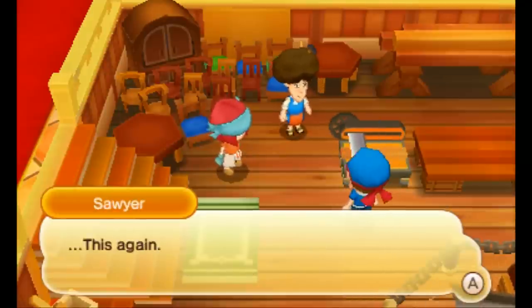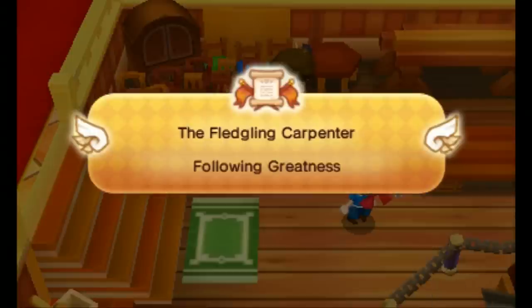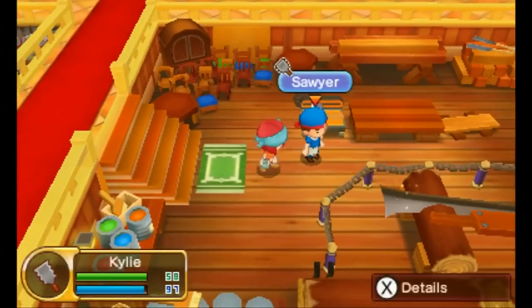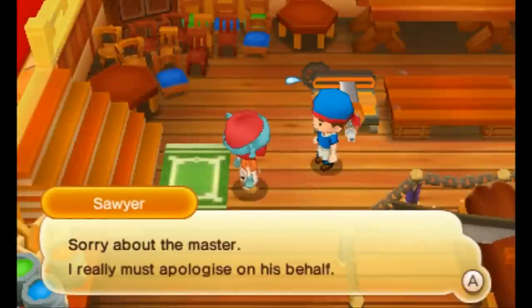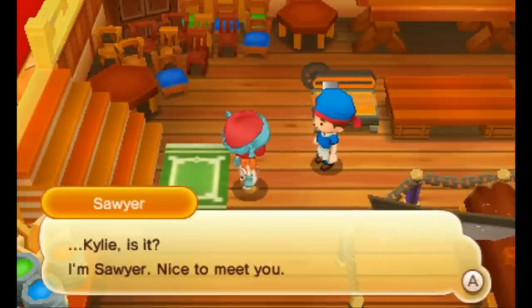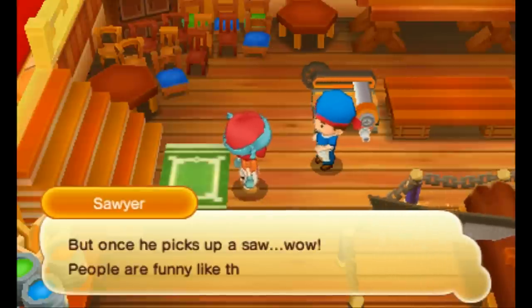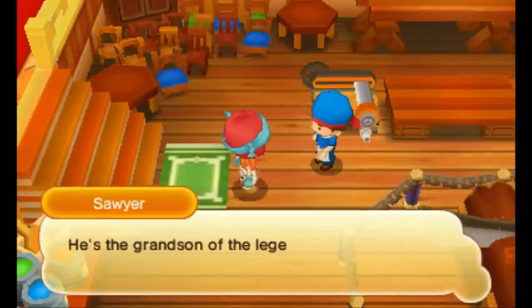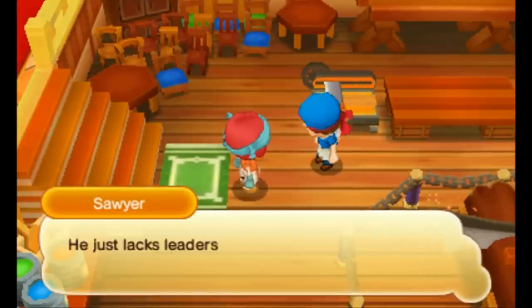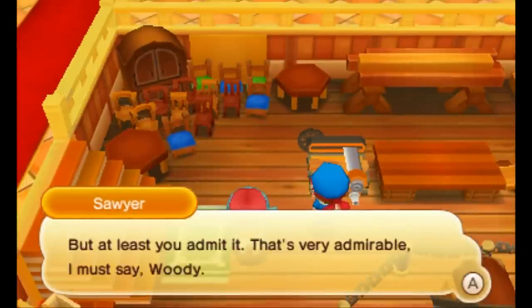'Sorry about the master, I really must apologize on his behalf. May I ask who you are? Kylie, is it? I'm Sawyer, nice to meet you. Woody is a bit on the timid side — not good at public speaking — but once he picks up a saw, wow! People are funny like that. He's the grandson of the legendary Marimo. He has the carpentry skills of a true artisan, he just lacks leadership qualities. Being a master is pretty hard for him. But at least you admit it — that's very admirable, Woody.' Where has he run off to?